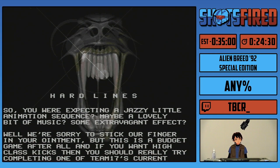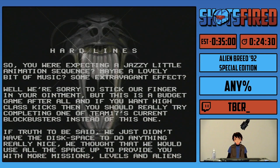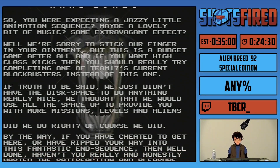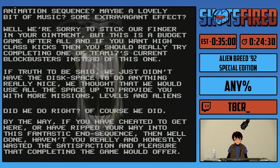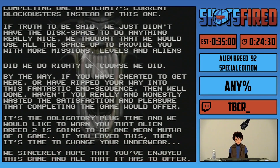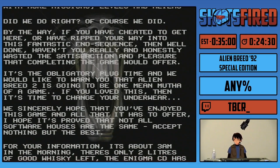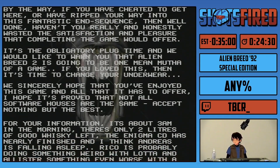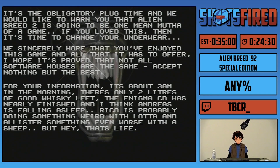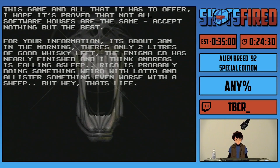Yeah, that's Alien Breed Special Edition 92. As this is a budget title, they didn't have enough space to fit an ending. You can look at the ending to the original Alien Breed and the intro disc on YouTube. And yeah, they just have this text crawl right here. So that's pretty neat. Anyway, that's Alien Breed 92 Special Edition. My name is TBCR. I hope you enjoy the rest of the marathon here, and I'll see you for the next marathon — unless that's before this. We'll see.